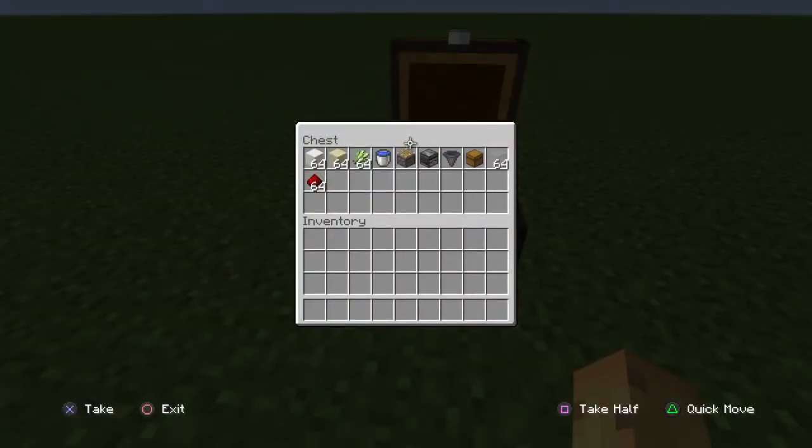So first off, these are all the materials you'll be needing. These are not the same amount, but you'll need redstone, smooth quartz block, sand, sugar cane, water bucket, pistons, observers, hoppers, chests, and light gray stained glass.